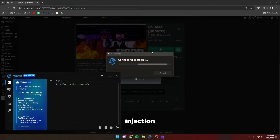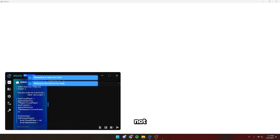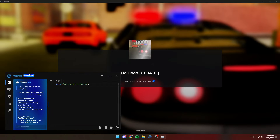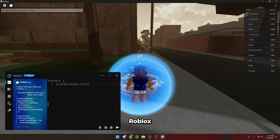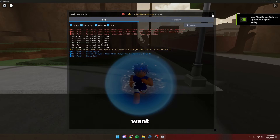As you guys can see, the injection process for Wave is working like normal without bugs. Plus, it is not detected like it was before. We inject it perfectly without a downgrade on our normal version of Roblox. We can run any script that we want and it's going to work.